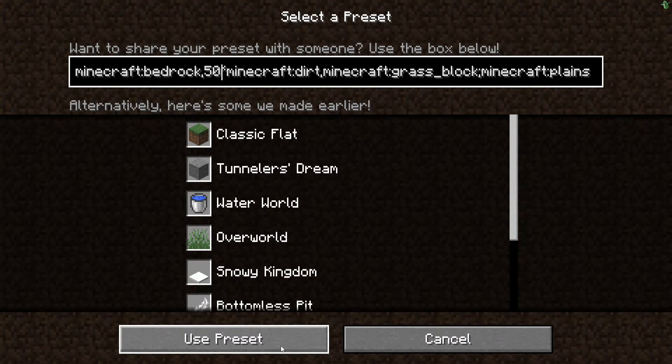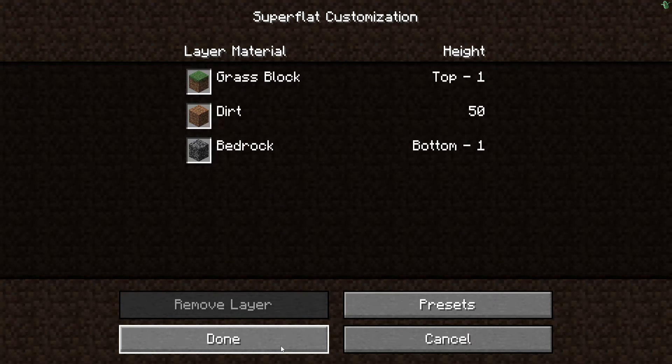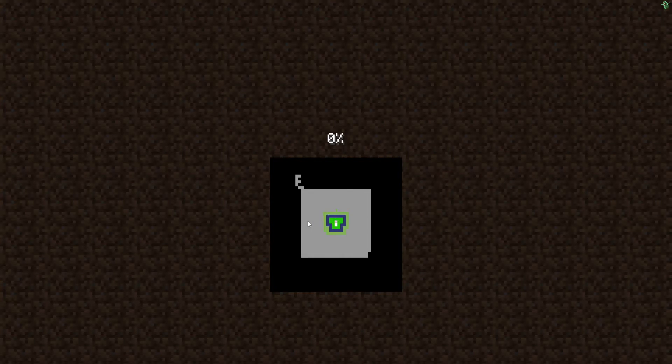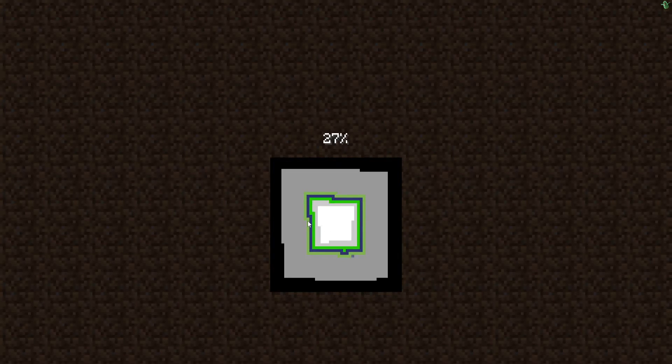Use the preset, click 'Done', then click 'Create New World'.